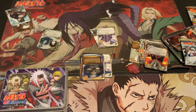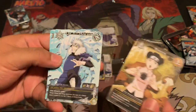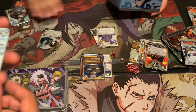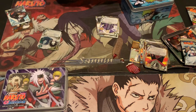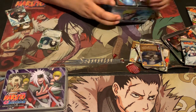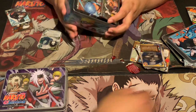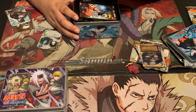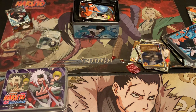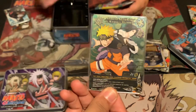Alright, so we're doing the Naruto Sasuke tin, which is actually a pretty good squad. There you go buddy — you can put that up so they can see them. That's the front face card — or the Sasuke Hokage level.